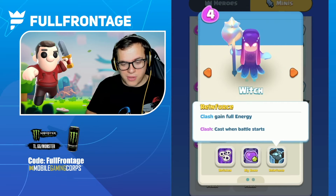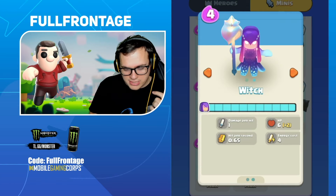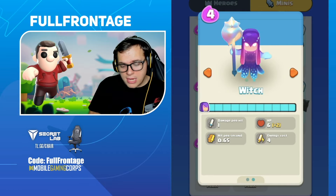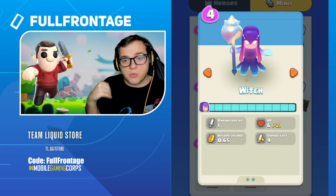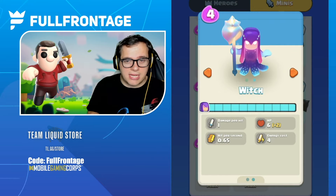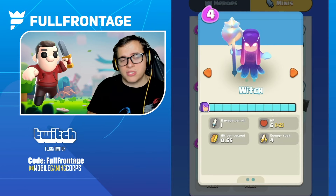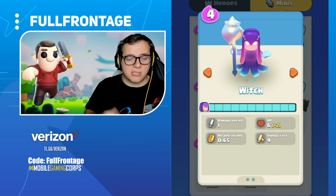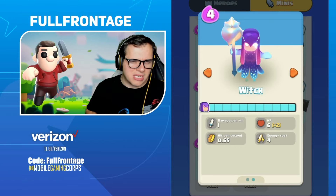This is the skin for the Witch — it looks amazing, it's aquatic themed, super cool. For the Witch's stats: she does 1 damage per hit, 0.65 hits per second, and starts with 6 HP going up by 2 every level, capping at 12 hit points with all three stars. The energy cost to cast a super is 4. Skeleton stats aren't shown on the page, but skeletons have 2 hit points on spawn, 4 hit points with Big Bone, and deal 1 damage per attack.